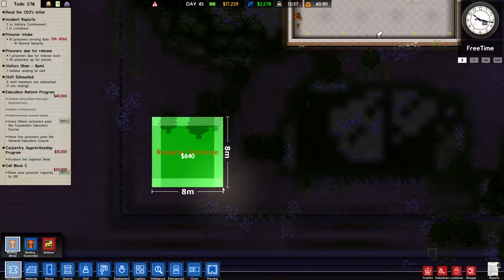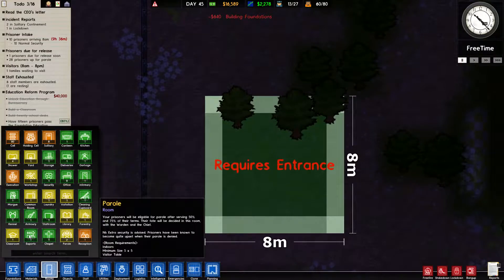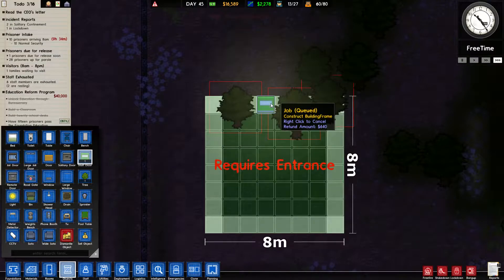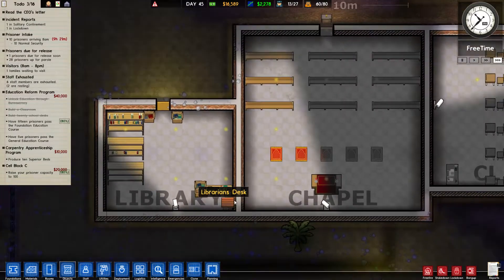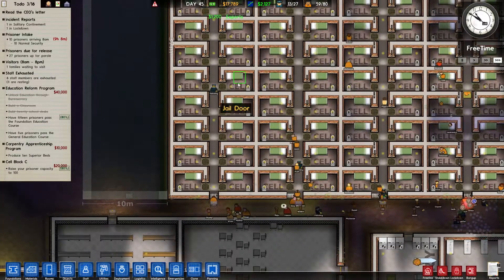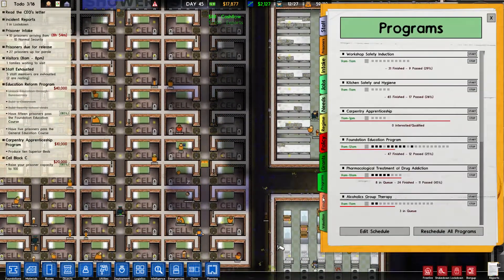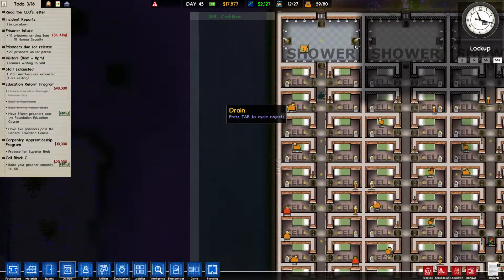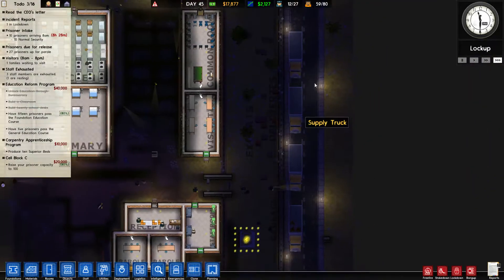The room will be 8x8 - I guess that's gonna be enough. It requires an entrance, so we're gonna have a staff door. Library - your library shelf is still not fully installed for some reason, my lazy prisoners are not working really hard. How's our income doing? Almost 9 days without any incidents - that's kinda surprising. Where the hell are all the workers? Why are they not constructing this yet?